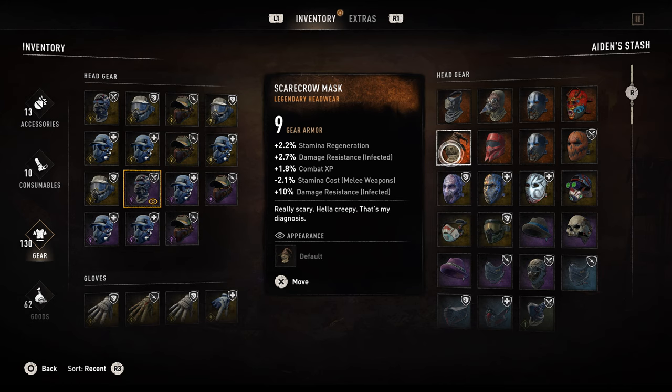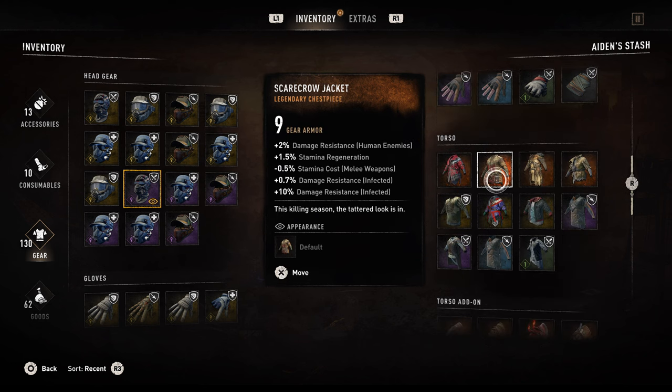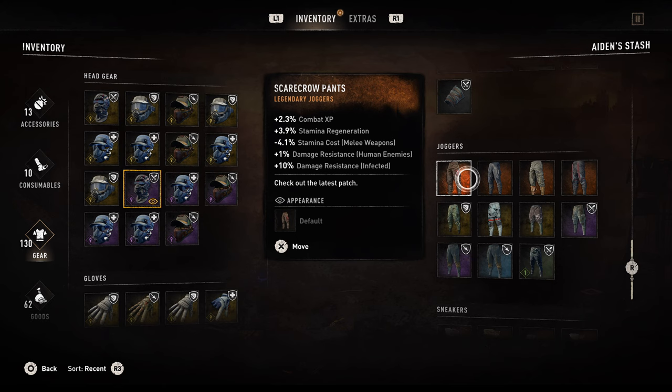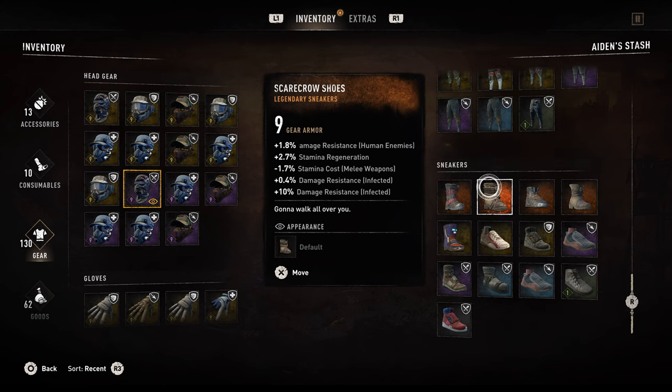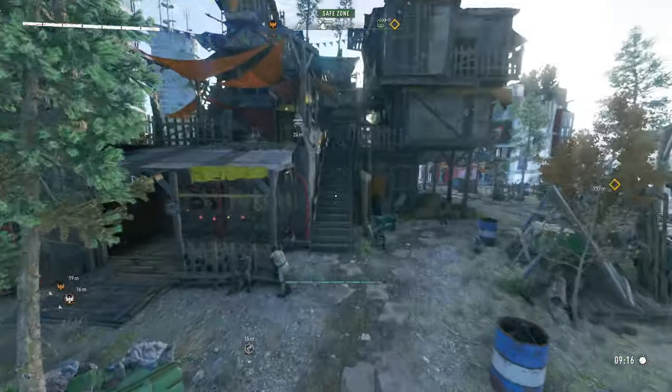My favorite part about this bundle is the gear set. The best thing about it is the resistance to damage from infected — this pretty much could make you invincible throughout the game. For beginners this is an amazing starter, like I would probably use this when I first start playing. I would highly recommend this armor for anyone to use, whether they're starting the game for the first time, in the middle of the game, or maybe even towards the end. This is a very amazing set to have.